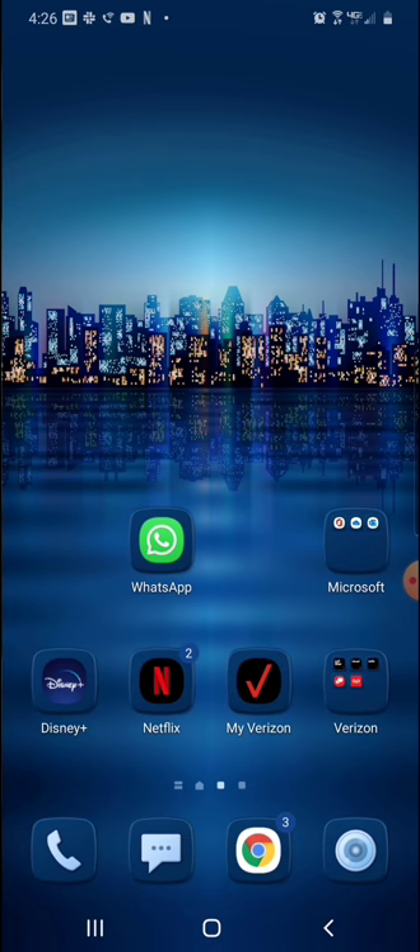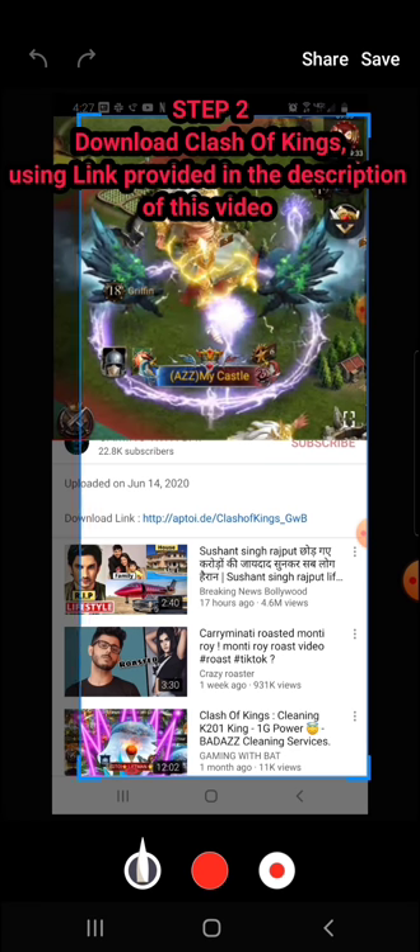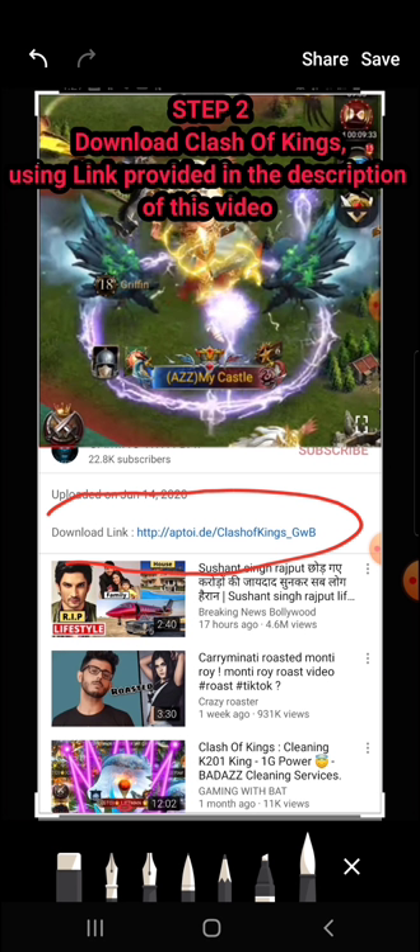Now let's get the new version of COK — the version that gives us cheaper packs. Again, your account is going to be safe; it's a good, safe platform, and many games are available on it including Clash of Kings. The second step is to go to the description of this video and click on the download link to download Clash of Kings. We are going to download the COK game from this version. It says download link — click on it and that should download the APK file. Once you do that, open the game and switch to your account.